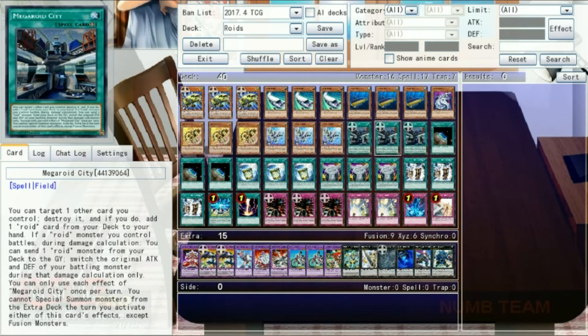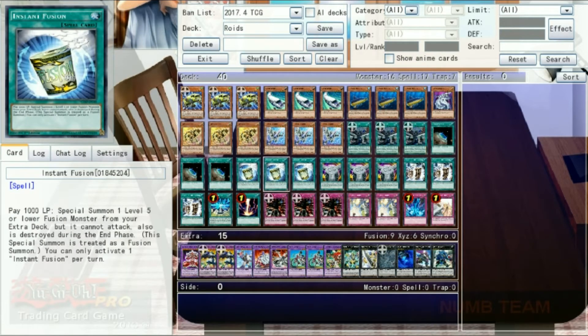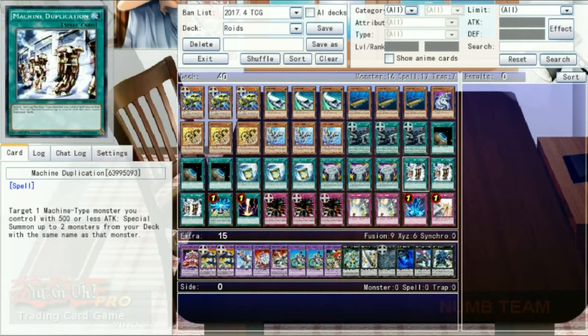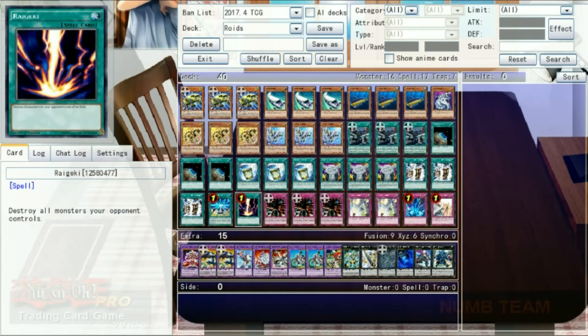Next is three City, which has two effects. First, you can destroy a card you control and snag a roid card to your hand. Then you can flip-flop the attack and defense of a battling roid monster, which comes in handy for our 5,000 defense boss. Unfortunately, if you use either of these effects, you can't special from the extra except to make a roid fusion. Three copies of Terraforming, three Instant Fusion to get our Psychroid — since Superman needs a fusion as a material — and three Vehicroid Connection Zone. This is polymerization for vehicroids, but the monster you get cannot be destroyed by spells, traps, or monster effects, and its effects cannot be negated. Unfortunately it does not get non-vehicleroid but still roid monsters, which unfortunately is several of the fusions. We've also got three copies of Dupe for our six targets, one Future Fusion for meme value, and one Raigeki to round out our spells.